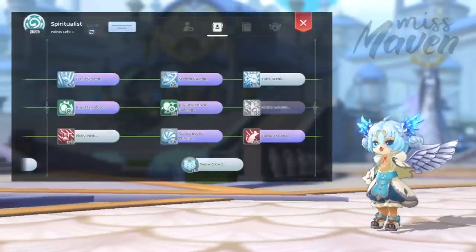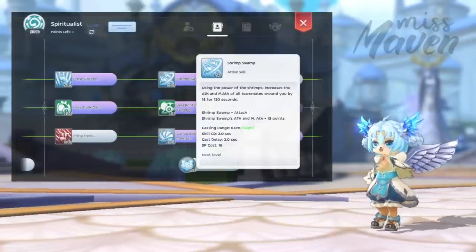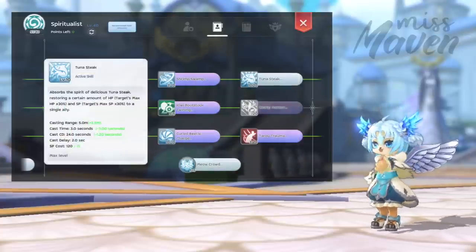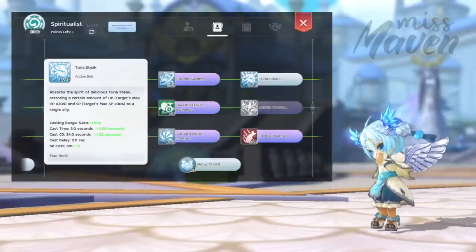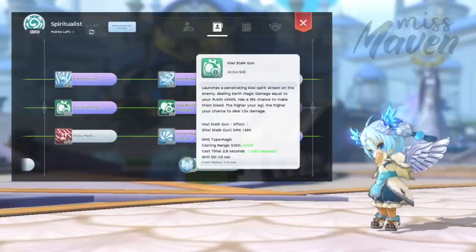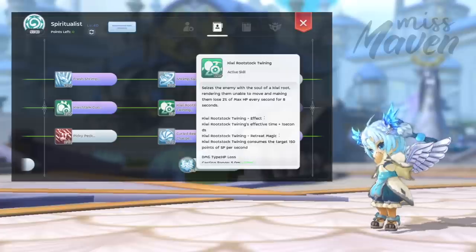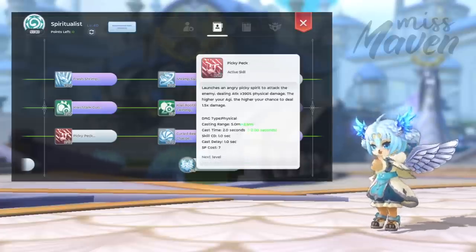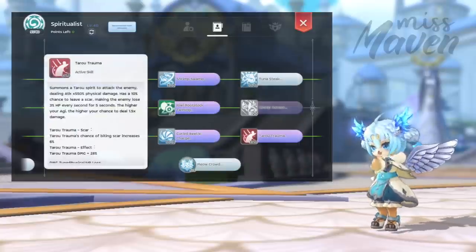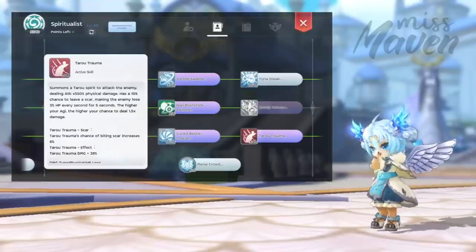Next, for the tier 2 Spiritualist job skills, get Fresh Shrimp for continuous healing, level 3 Shrimp Swamp as prerequisite for Tuna Steak, which restores an ally's HP and SP. It can be used on yourself if you have a Fresh Tuna S Rune with activated third line. Then get level 3 Kiwi Stock Gun as prerequisite for Kiwi Rootstock Twining, which snares enemies and causes HP and SP loss. Level 3 Pickie Peck as prerequisite for Curled Beetle Charge, which boosts movement speed. Terror Trauma, which is an attack skill that has a chance to leave a biting scar on the enemy, causing 3% HP loss per second.